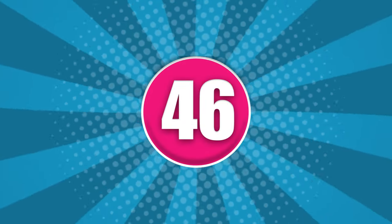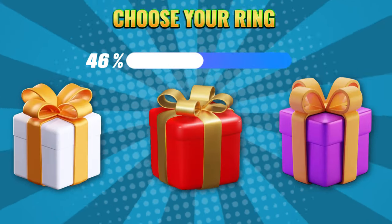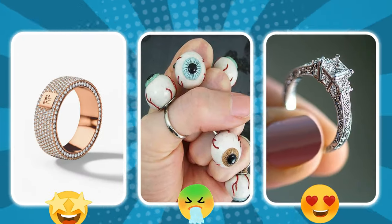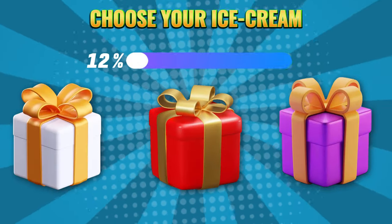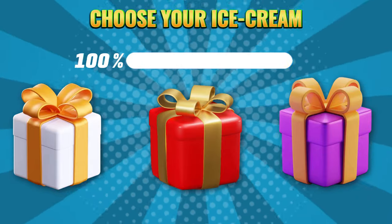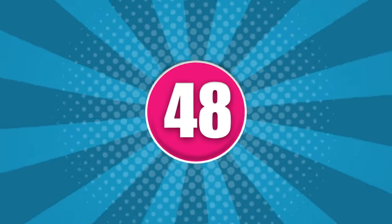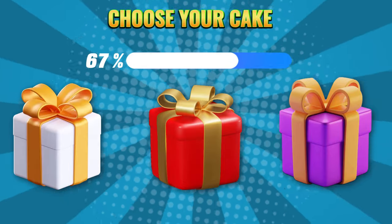Round 46. Choose your color: white, red, or purple. Round 47. Choose your color: white, red, or purple. Round 48. Choose your color: white, red, or purple.